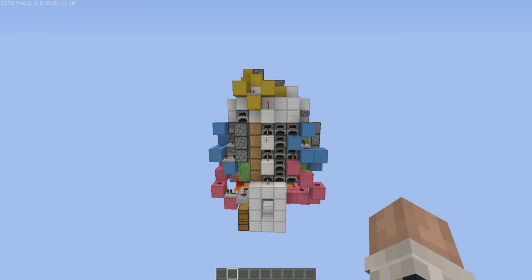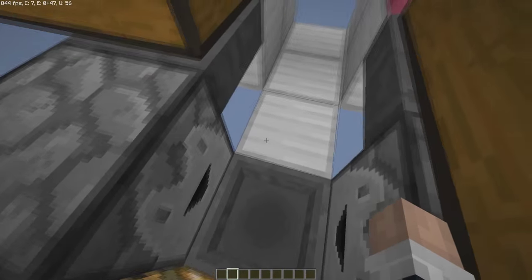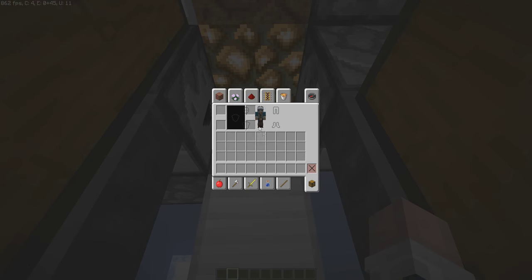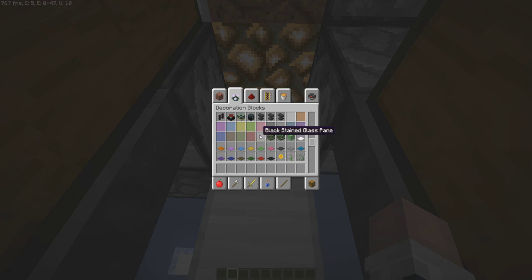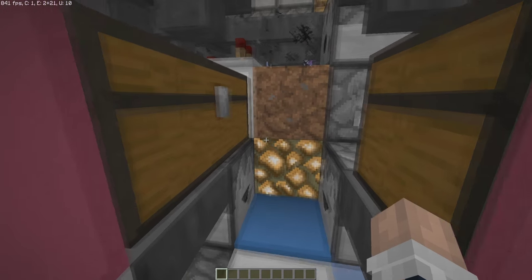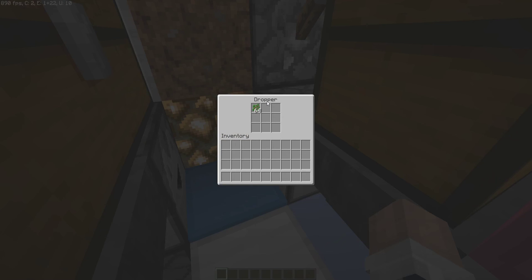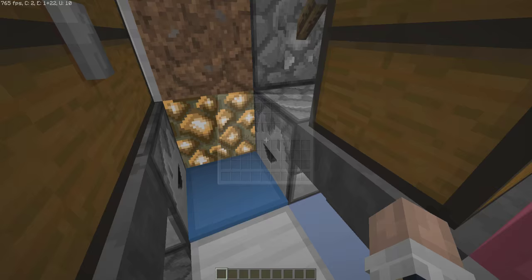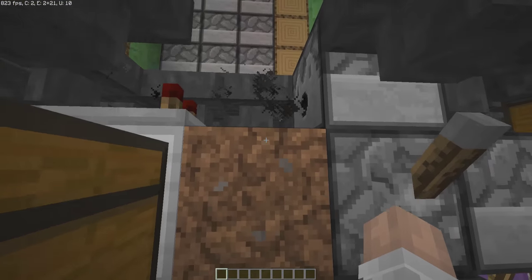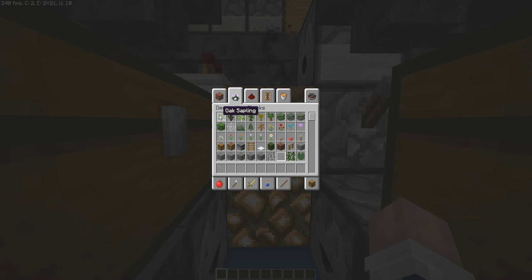So how does this device work? First of all, we've got this place over here where you can stand and grow your trees. If you don't like the side of this hopper, you can put a carpet right on top of it. This chest is for your axes, which are going to be in this dropper, and here you're going to have your saplings of choice. With this device you can farm four types of trees — oak, spruce, birch, and jungle saplings.